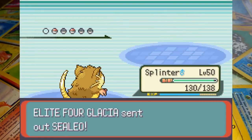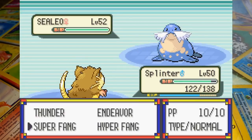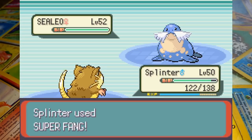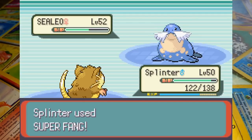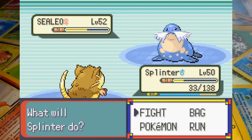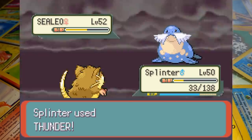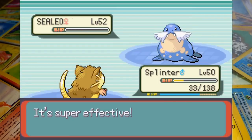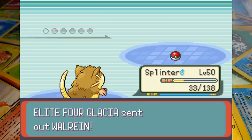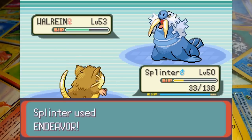Glacia's down to two and her second Sealeo is up next. I don't want to risk Thunder right away so while she's at full health I go for Super Fang instead — it always cuts away half of a Pokemon's remaining HP so it's best to start with it. Sealeo's Blizzard and the spitting Hail combine to leave Splinter weak, so it's really now or never. Raticate raises his little ratty paws summoning the thunder that strikes down Sealeo, leaving Glacia with only one.